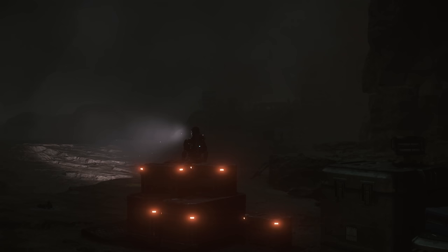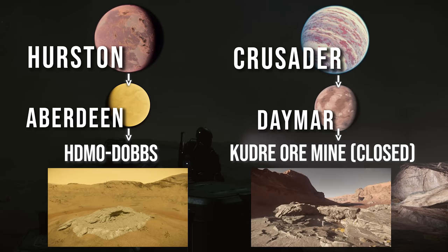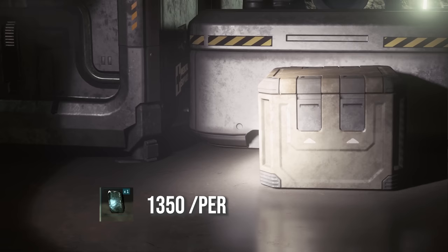First things first — where do you find caves? Even without a mission, there are two caves you can visit that are easy to traverse and have plenty of loot: HDMS-Doms on Aberdeen, and Kudre Or Mine Closed on Daymar. These two were picked because they're low gravity and have a quantum jump marker that's easy to get to.